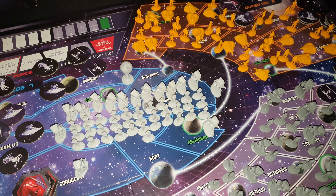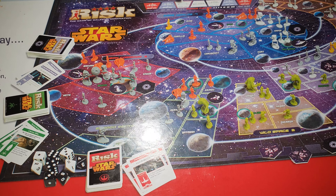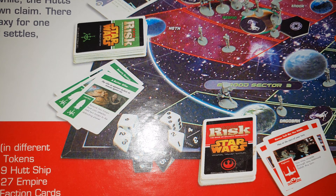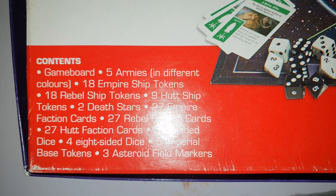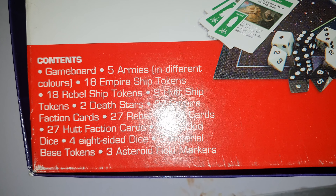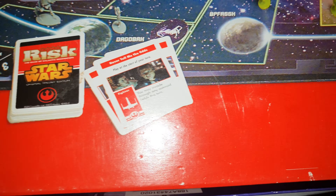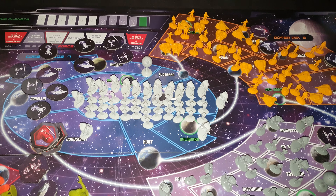I can't see a dice with it — I don't know if it actually came with one. What's on the back of the box? Tokens. Base tokens. Game board. Empire ship tokens. Eight-sided dice.